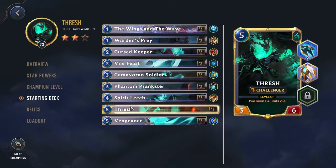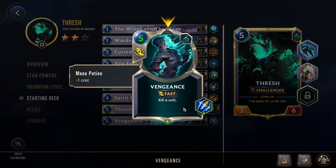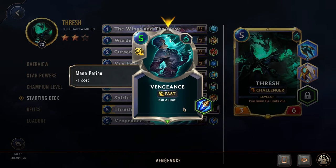Lastly, we have Thresh at 5 cost, which normally should be a bit cheaper, and we have Vengeance, also at 5 cost. This is a fast spell that just kills a unit — very nice, gives you great removal. This doesn't actually deal damage, it just kills the unit, so even if a unit has Barrier, it doesn't matter — this will still kill them. Excellent removal, great to see this in the deck.